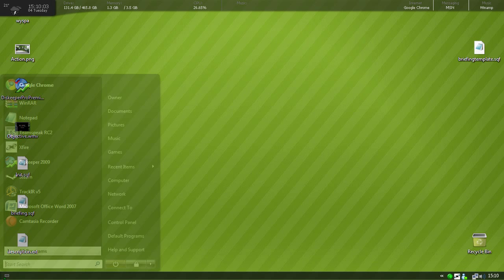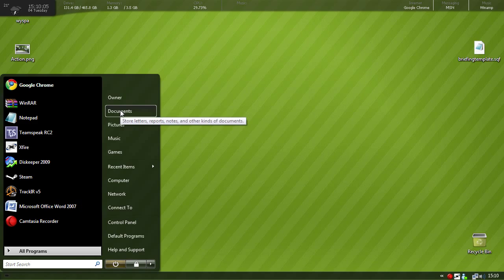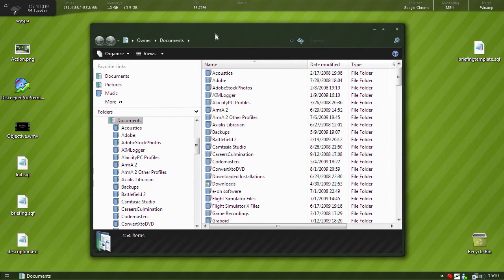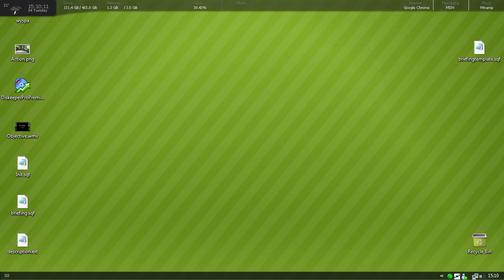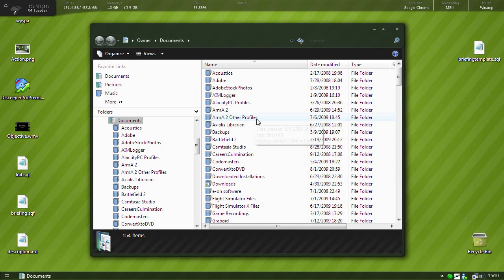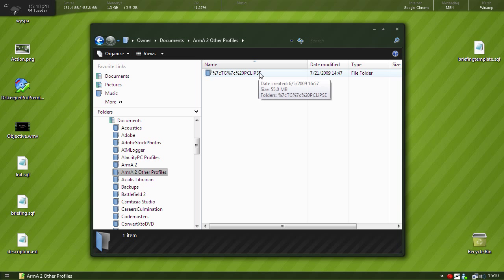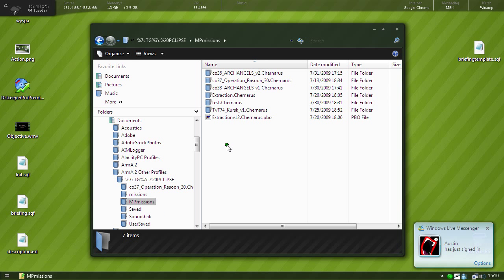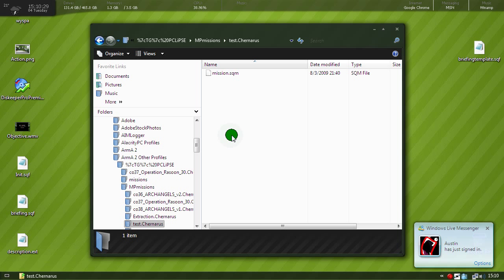Now we're going to have to put all of this in our mission folder. To go to your mission folder where your mission is saved, if you're on Vista — XP is pretty much the same thing — go to your Documents, then go to ArmA2, other profiles, double-click your profile, then go to MP missions. Remember our test mission, so we'll double-click on that.